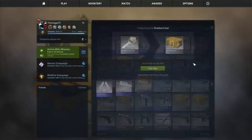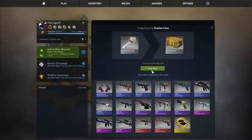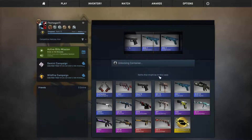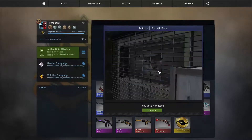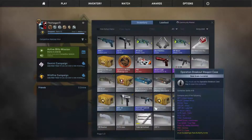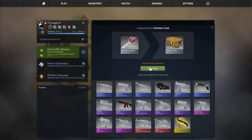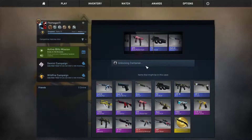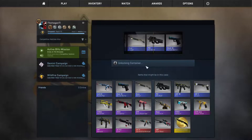Alright, we'll open up the Shadow Case. I like the reds here, and the Frontside Misty. Oh, that's annoying. Nothing. Cobalt Core. And we'll open up the Falcon Case as well. Let's go for it. I didn't want to, but the game is just trolling me right now. Damn it.